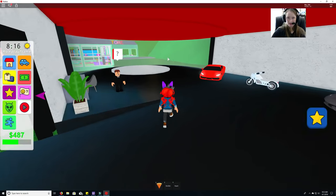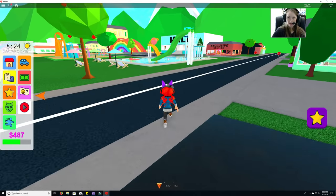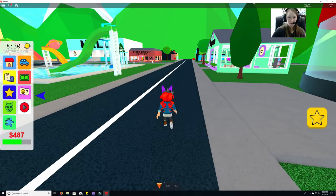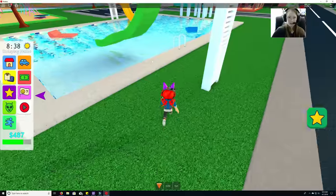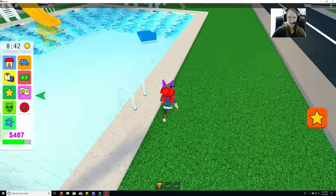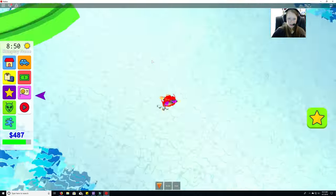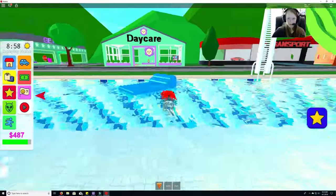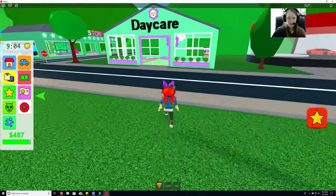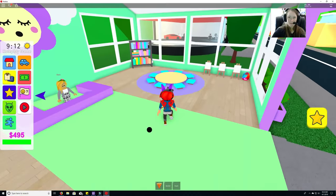Nothing in here. Let's check over by the slides or in the water — I don't see anything. Let's take a swim! I love how it actually swims, and the water looks pretty cool underneath and on top. That's such a nice feature.